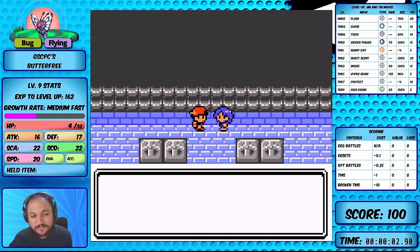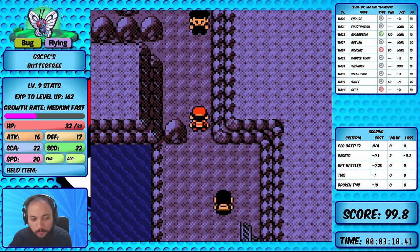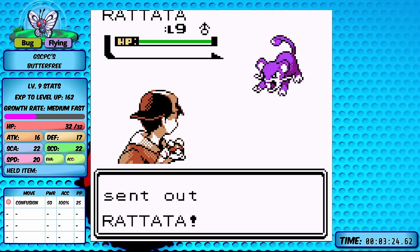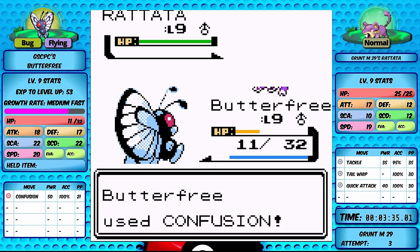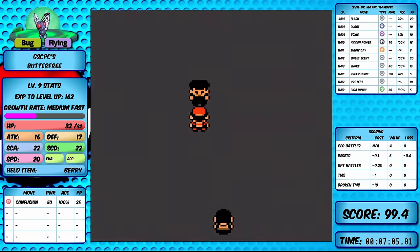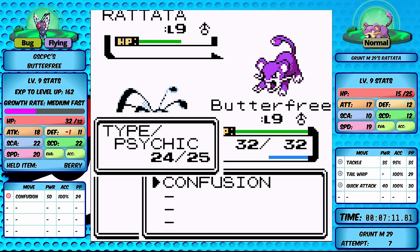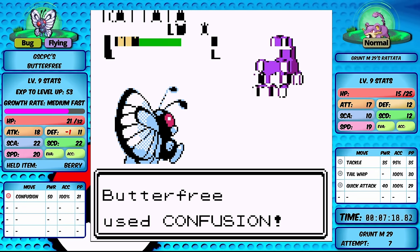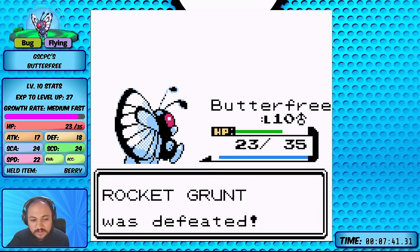With Ledyba gone, it's time to test Butterfree, which might have a better chance given its different moveset. We've made it to Slowpoke Well and let's see if Butterfree does better given its access to Confusion. Against the Rocket Rattatas, it appears to be a three-hit KO with Confusion, and Quick Attack will hit us first. Coming back with a Berry helps, and a critical hit gets us through to the second Rattata, which we knock out to reach level 10.